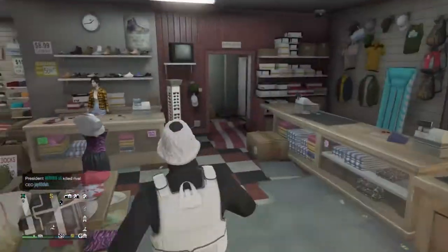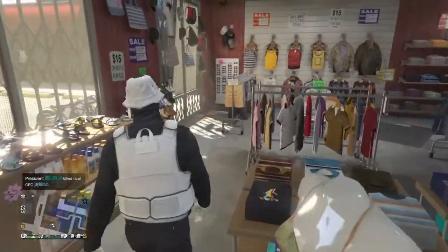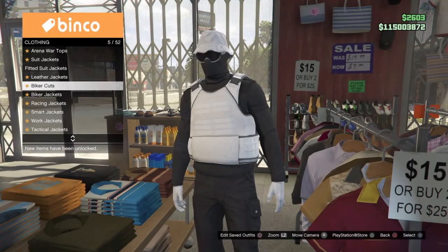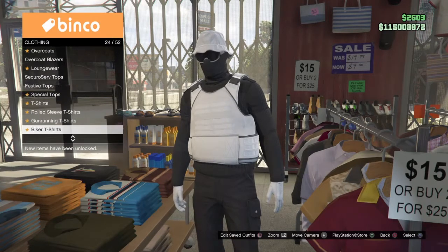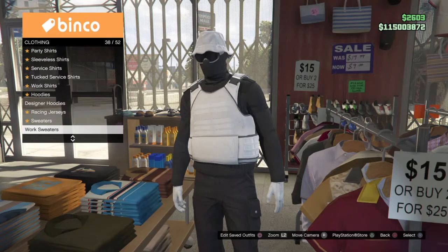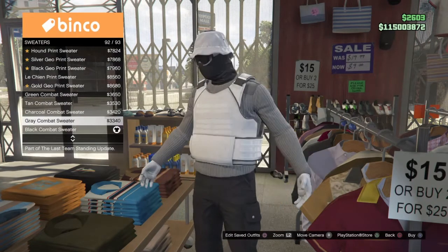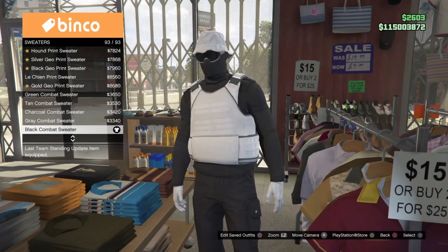First thing you want to do is go to the tops and then go to sweaters. Find sweaters right here. You want to go to number 93 out of 93 — black combat sweater. Okay, that's the sweater. Number 93, black combat sweater.